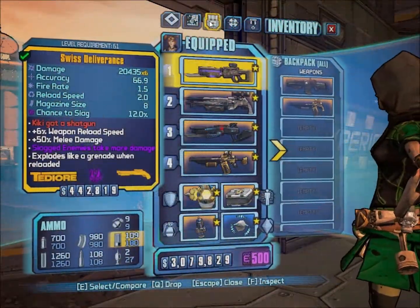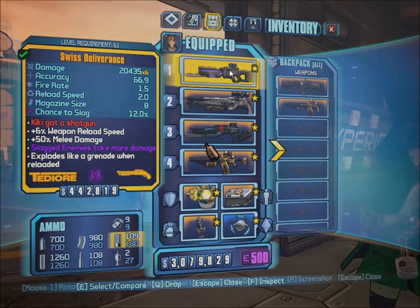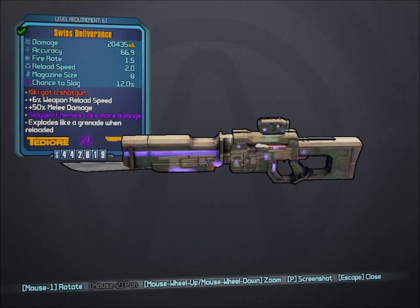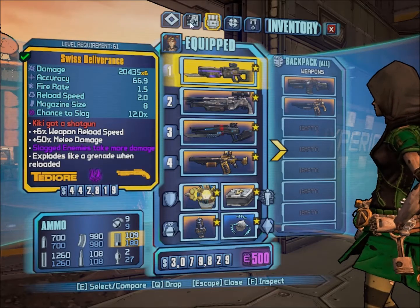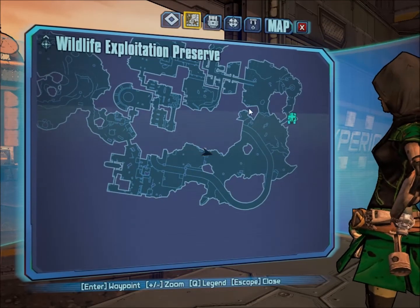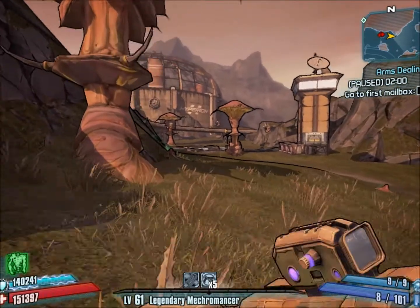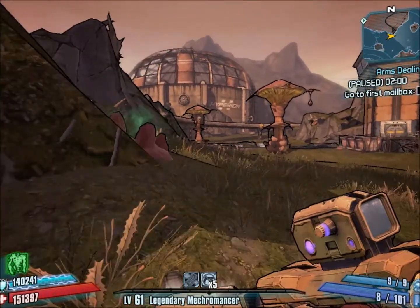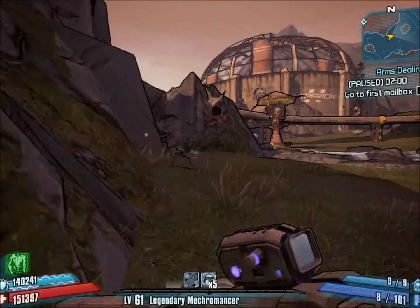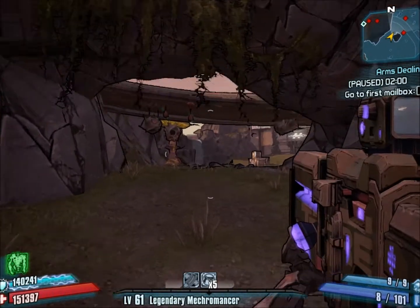We're here in the Wildlife Exploitation Preserve to find the Deliverance. You're going to want to find Toomba in this area. There's actually a really low chance that he'll spawn, but he drops this almost every time you kill him. I've only seen him once out of like 40 tries, and I killed him once and I got this.